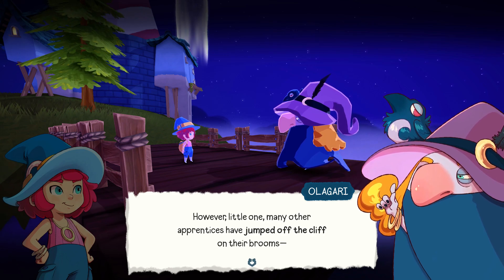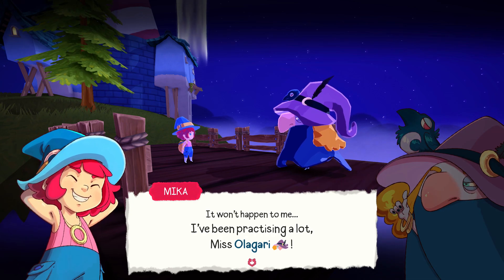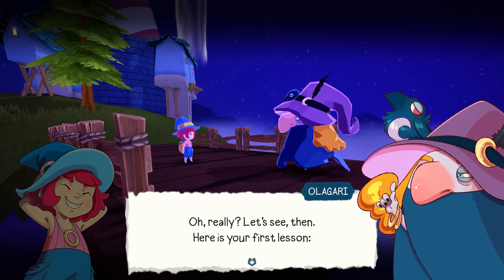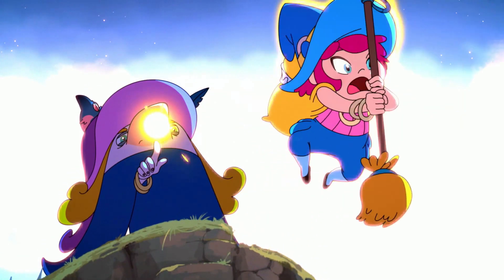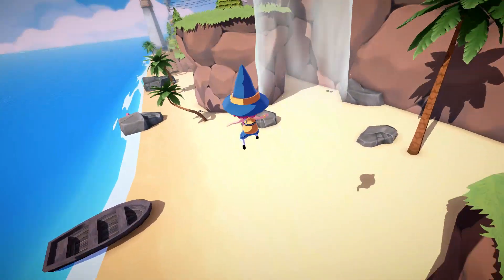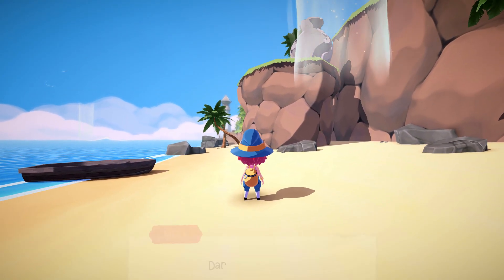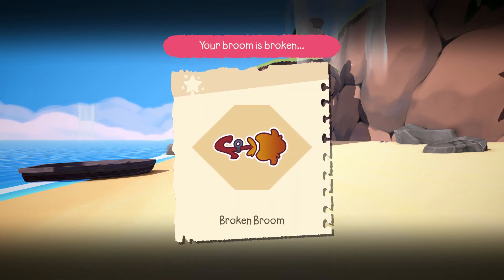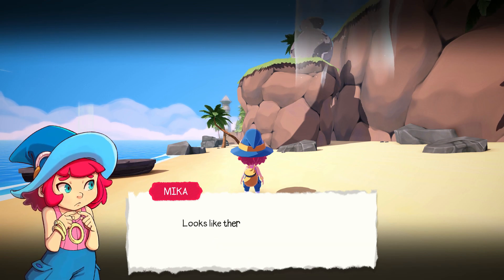However, little one, many other apprentices have jumped off the cliff on their brooms and never come back. I've been practicing a lot, Miss Oligari. Really? Let's see then. Here's your first lesson — make your way back up here on your own. Is she going to chuck us off the top of the building? She is, isn't she? Wow, what a nice teacher! If you can jump back up here all by yourself, you can come to school. That flattened us completely. Darn Oligari, that really hurt! Oh God, the broom's broken — the family broom is in splinters! Hope I can repair it. There's a village up ahead, maybe someone there can help me.